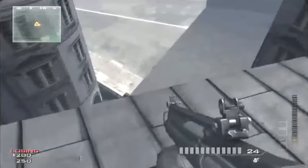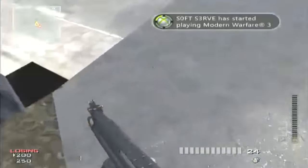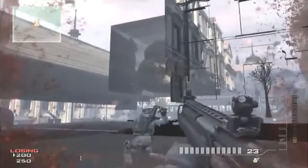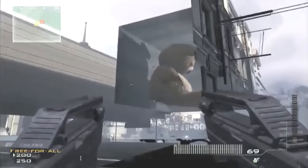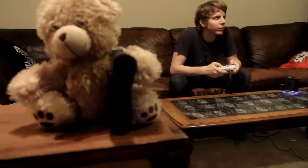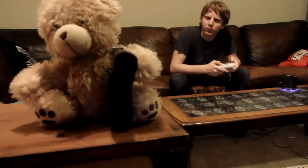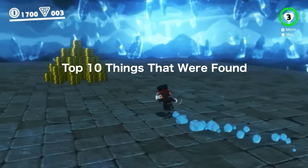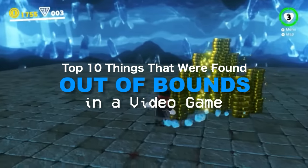Sometimes we come across a location in a game that we're not supposed to get into. And if you're anything like me, it becomes difficult to resist the urge to break the game and find out what's on the other side. Sometimes what we find can be pretty surprising. Thanks to the many out-of-bounds discoveries found since the last video, today we're diving into the top 10 things found out-of-bounds in a video game — Part 2.